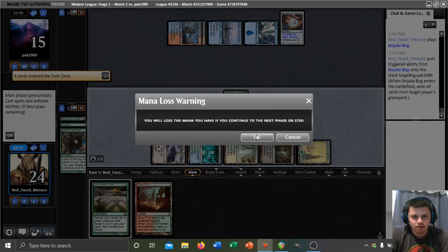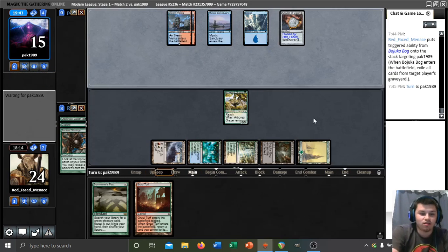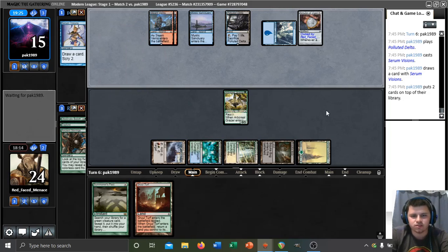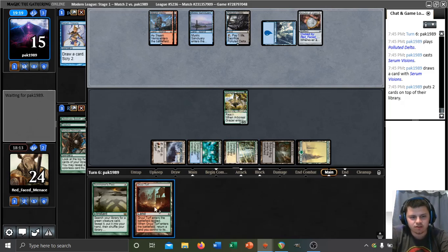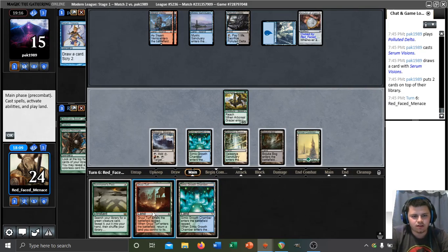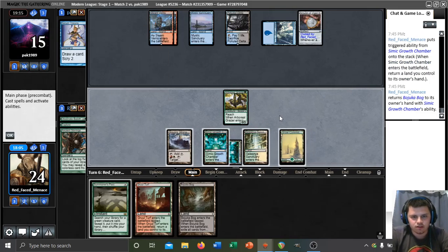Great. We'll pass it back and see what's going on — I could have sworn we used all our land drops. Serum Visions. We might actually want to Summoner's Pact on their end step to have three mana available, allowing us to play a Dryad or Azusa if we top-deck it. But that might be a little too fast — there's no real reason to do that yet. We need something that can punish them for tapping out before we make that play. Let's play this Growth Chamber so we can potentially transmute a Tolaria West if we draw it, and pass.